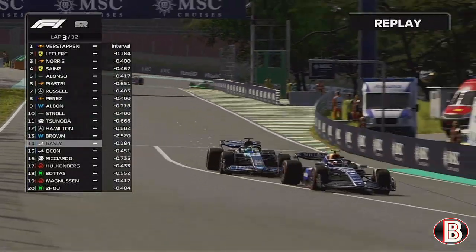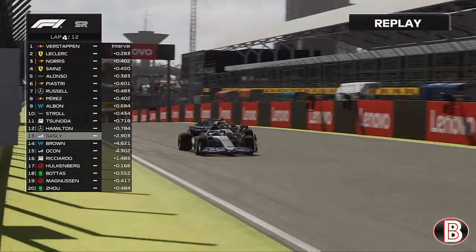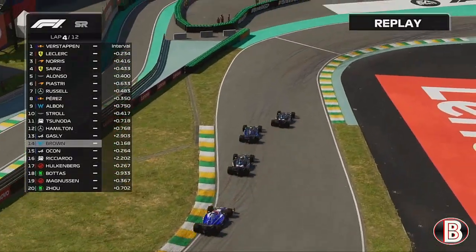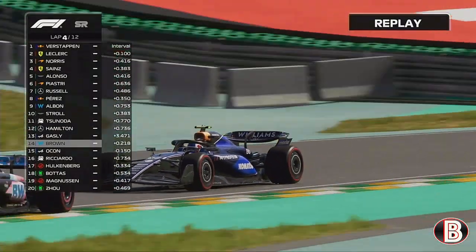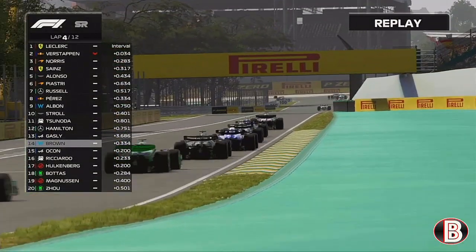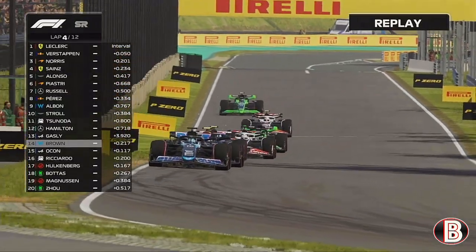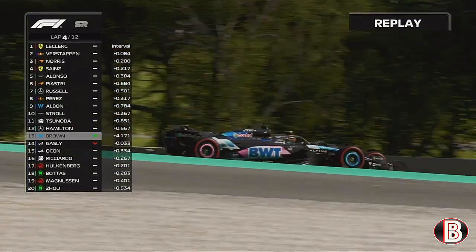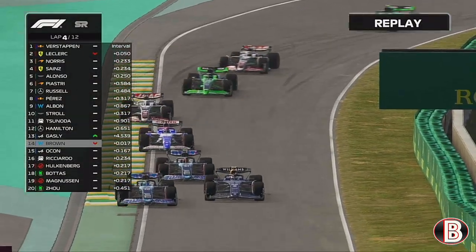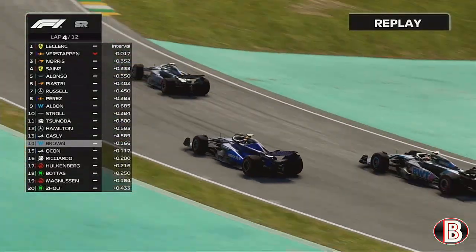Behind us is Ocon and also the other Alpine — this is Gasly going for us, getting past us down into turn one. We keep it pinned to the inside forcing the long way around, but he accepts the challenge and goes around the outside, taking that place. Now we're battling Ocon behind. We go for Gasly anyway to the inside, it's side by side, Gasly keeps it going around the outside. Eventually we give up and run wide.